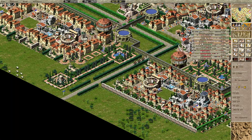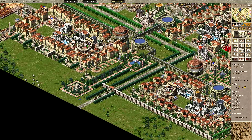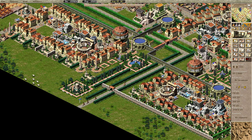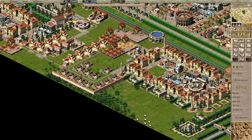Another cool little feature they added is the ability to create gates with your garden walls. You drag it over the road — voila, got a gate! That looks pretty sick. When you delete it, it won't even delete the road. It's pretty sweet for blocking off industrial areas.